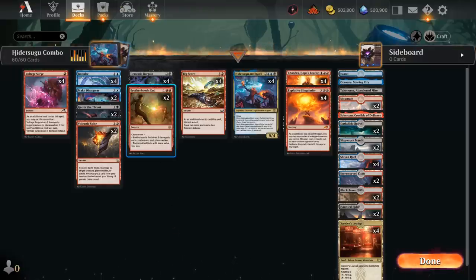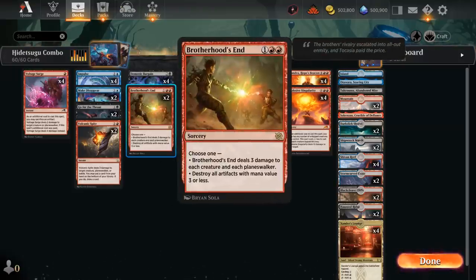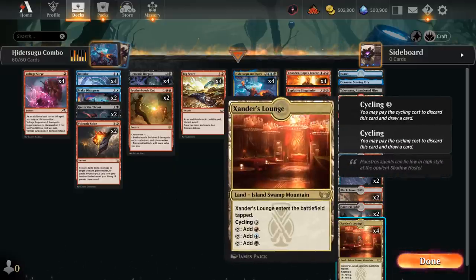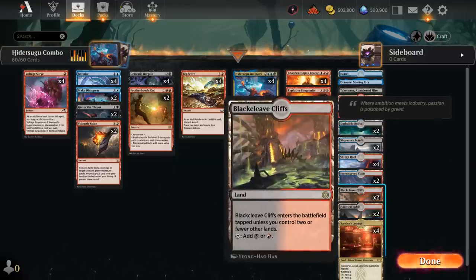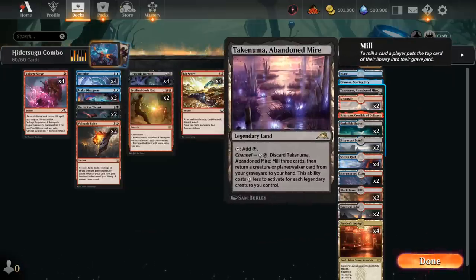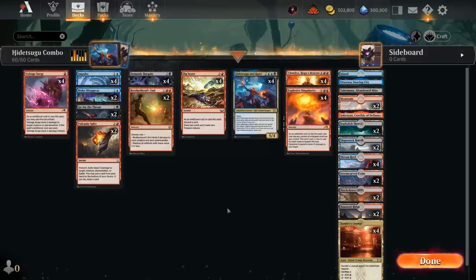At 3 mana we have 2 copies of Brotherhood's End as a sweeper — sometimes we need to tutor it to stabilize the board if we don't have enough mana for Chandra. The mana base has 24 lands; could easily go up to 26, but we have quite a bit of card draw to hit land drops. We have mana fixing with Xander's Lounge, a mix of fast lands, Innistrad duals, and a few channel lands for added interaction — though we usually won't be channeling them. That's the deck, now let's play some games.